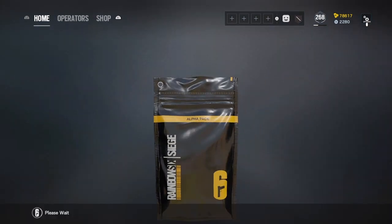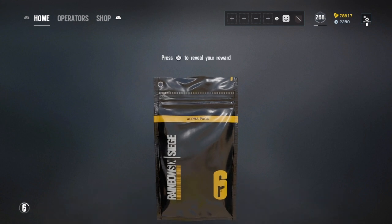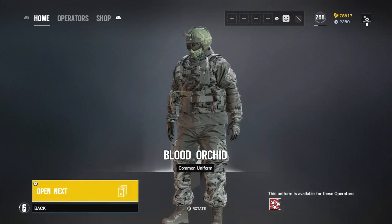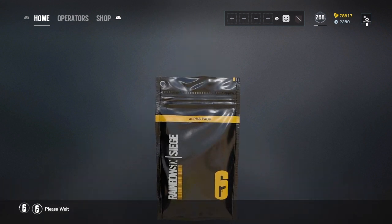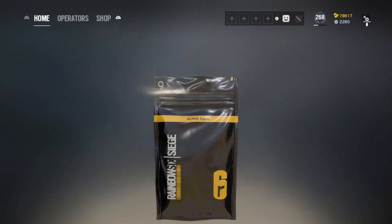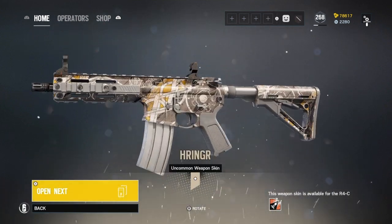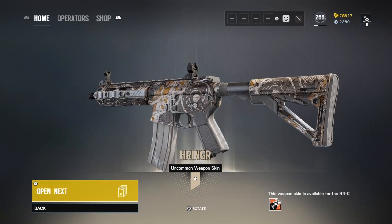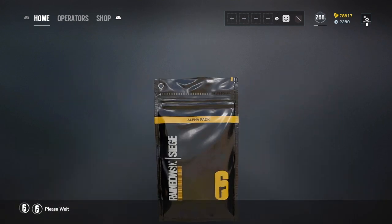Alright, first pack — let's start off on a strong foot here, whenever Siege decides to load. Okay, not a very strong start, but let's get the commons out of the way early. It's not a dupe, so I'm not even that mad. Second pack — that's actually a good skin for an uncommon, honestly. Kind of Viking-themed. I might run that low-key.